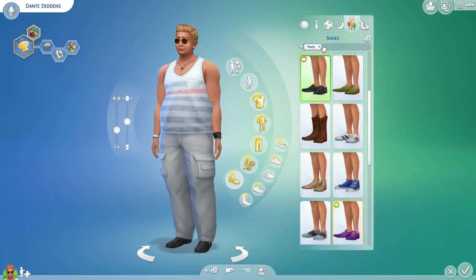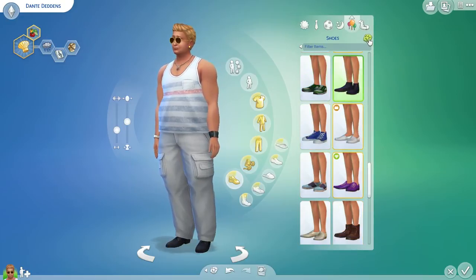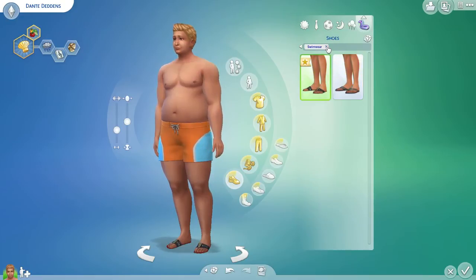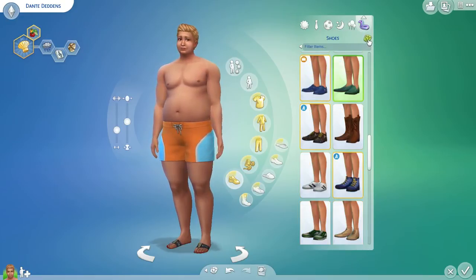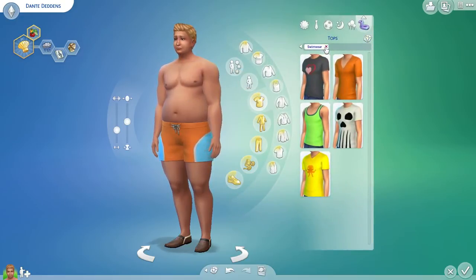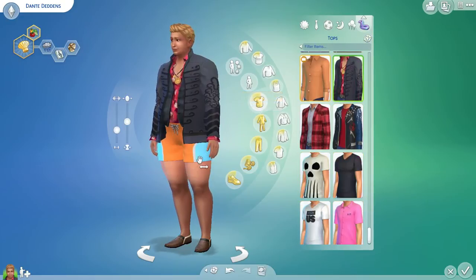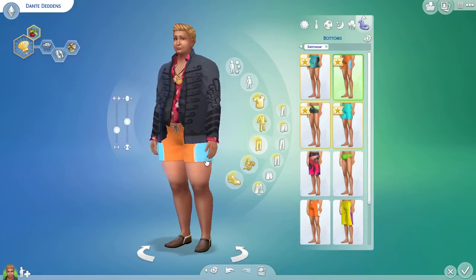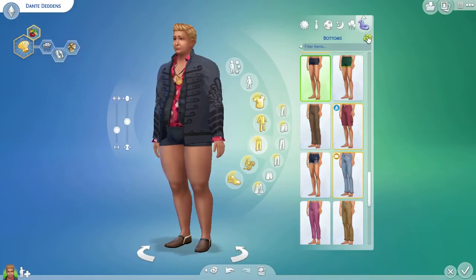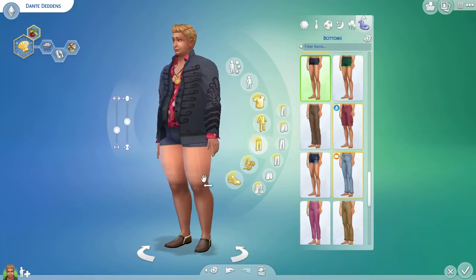And shoes. Okay, that's alright. And then for swimwear, let's see what he's going to swim with. 1, 2, 3, 4, 5. Most people don't swim in shoes, or a weird jacket. 1, 2, 3, 4, 5. At least he's in relatively nice bottoms for swimming.